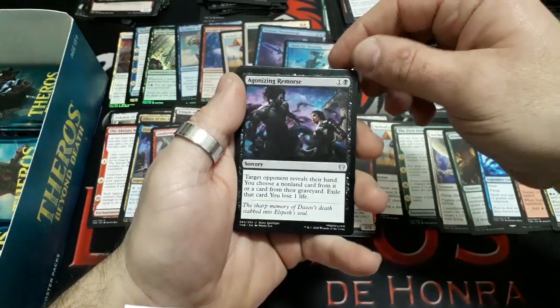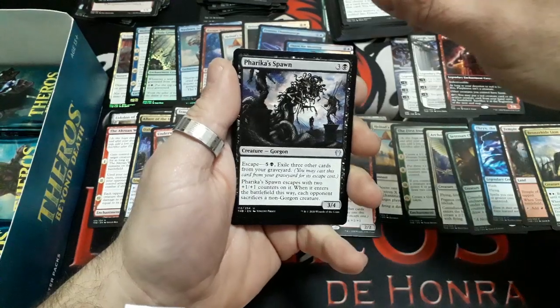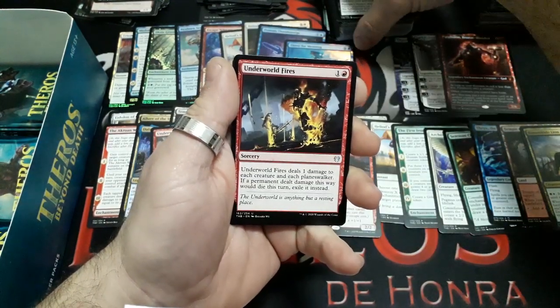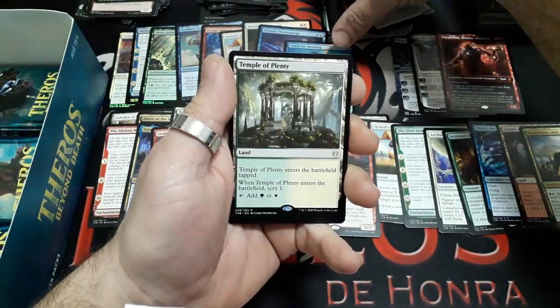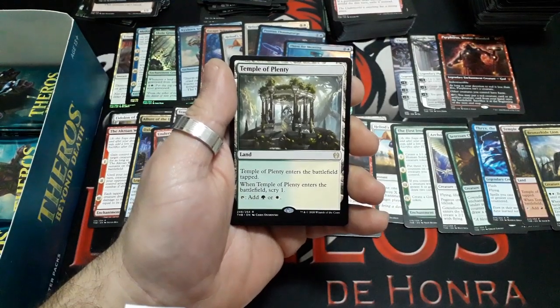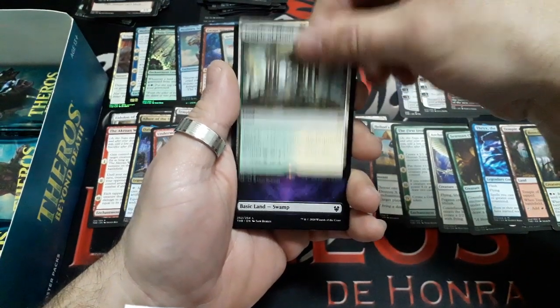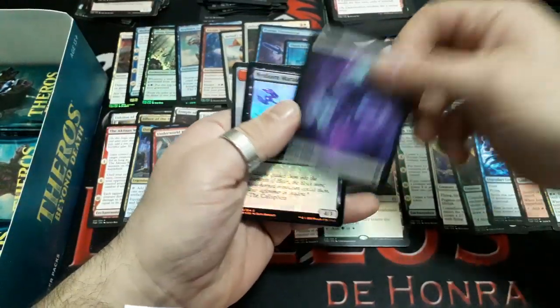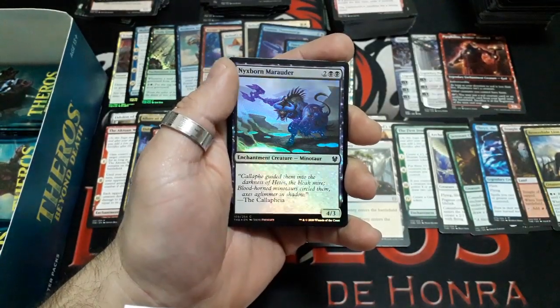Booster twenty-seven: Agonizing Remorse, Farika's Spawn, Underworld Fires. And our rare: Temple of Plenty — enters the battlefield tapped. When it enters the battlefield, Scry 1. Tap it for a Forest or Plains. We have a Swamp and another Foil: Nyxborn Marauder.